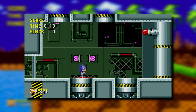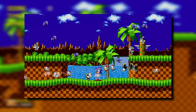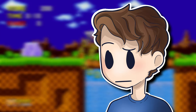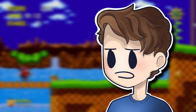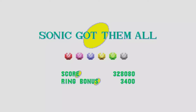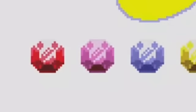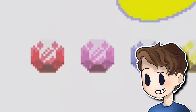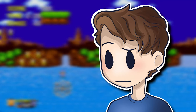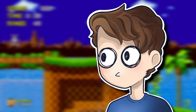Starting with where it all began: Sonic the Hedgehog 1. The premise of the original Sonic game is to stop Dr. Eggman, free your animal friends, and save South Island with the power of the six Chaos Emeralds. Six — already starting off with a different number. Let's take a closer look at these emeralds. There appears to be a blue, green, yellow, red, white, and pink emerald. Keep that last one in mind going forward — this will be important.